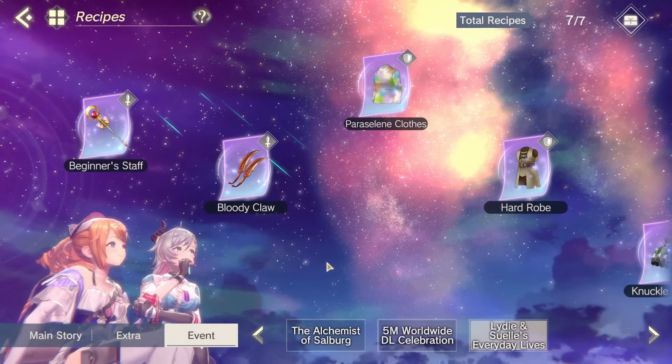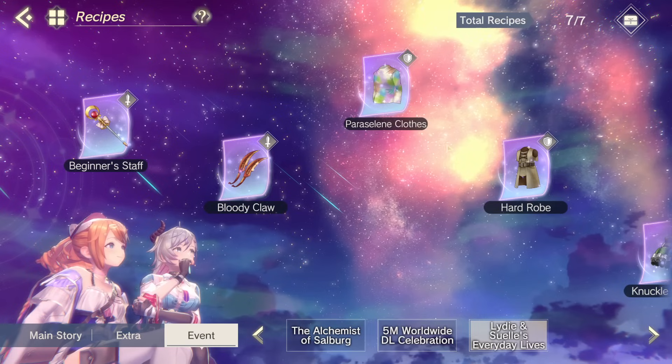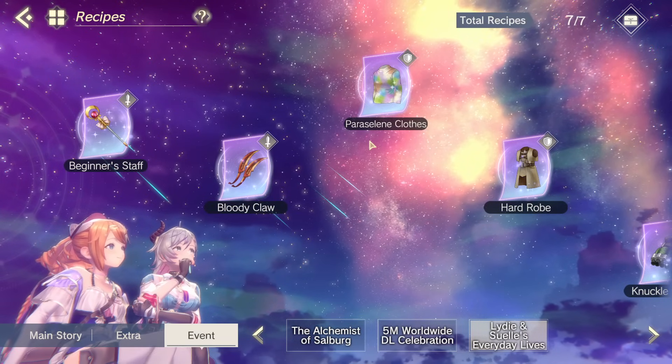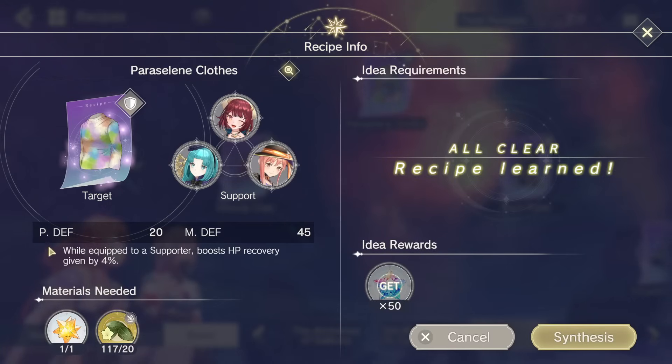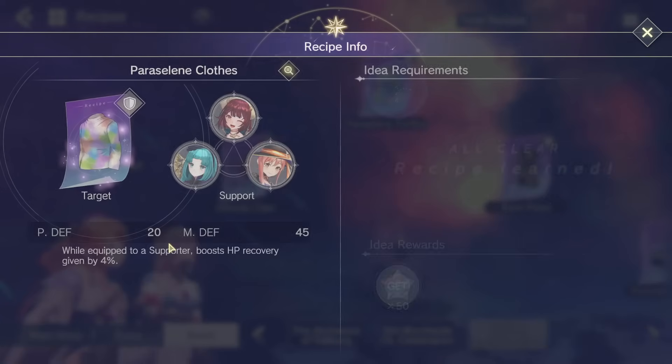Moving into armor, we do have the Paraseline Clothes from the same event, and these are actually good. It's basically the same effect — while equipped to a supporter, it boosts HP recovery given by 4% — but this time it will actually apply to Liddy's healing unconditionally. I definitely recommend spamming this for armor for Liddy. It uses event mats, so it's super cheap, super easy to spam, and it does something solid. Definitely recommend making these mostly.